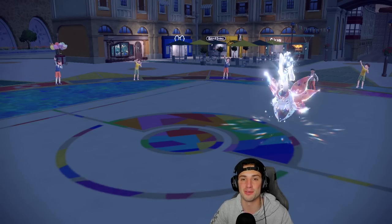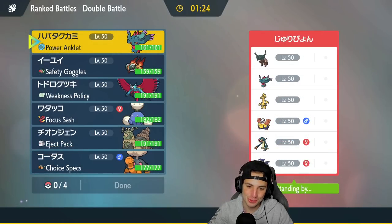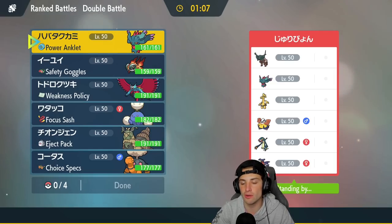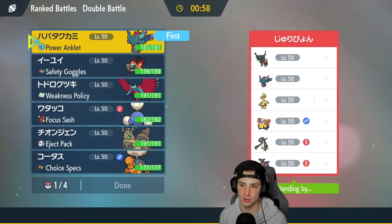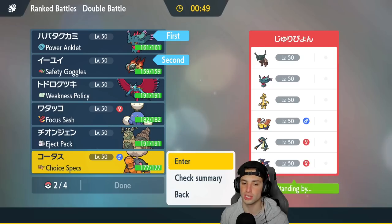Let's hop into match two and look for our first victory. We're going up against an Electivire — Levitate Electivire, which I've used but never faced on the ranked ladder. They also have Ting-Lu, Fluttermane, a Golden something, Hariyama with Fake Out, and Garchomp. Trick Room is going to be our best friend here. I'm going to lead Fluttermane and Chi-Yu, with Wo-Chien and Torkoal in the back.